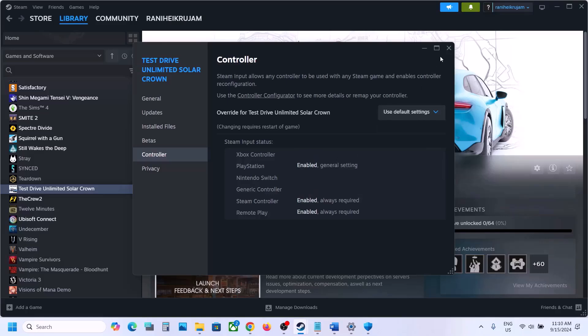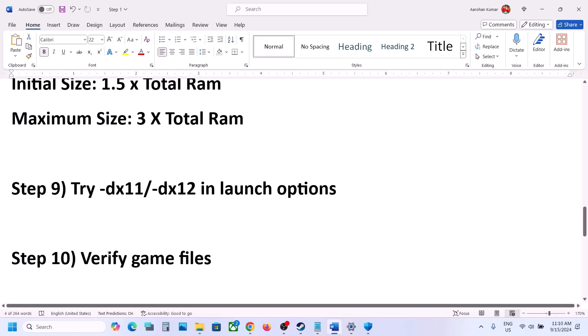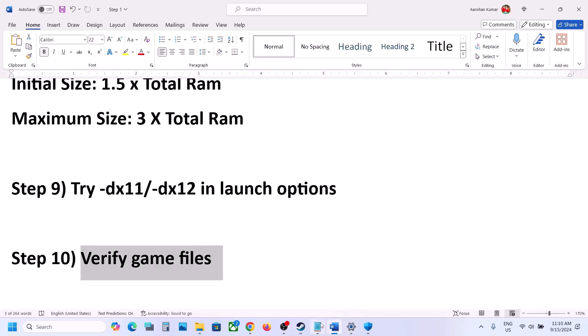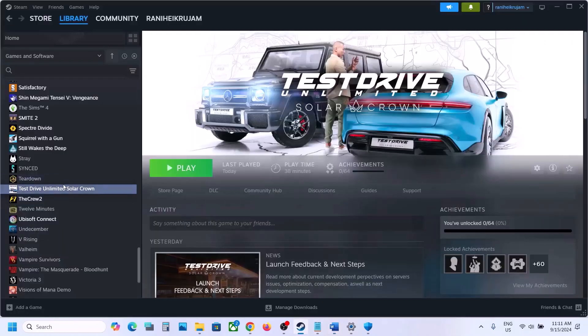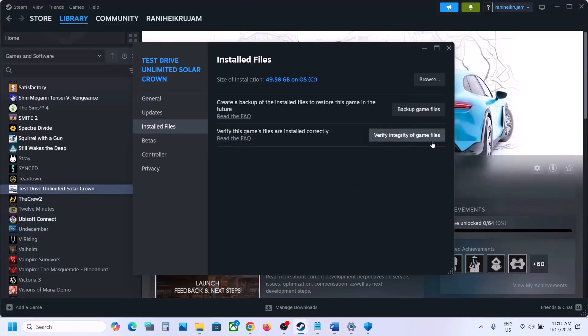The next step is to verify the game files. Go to Steam, right click the game, select properties, go to the Install Files tab, and click verify integrity of game files. Once the verification is 100% complete, launch the game and check.